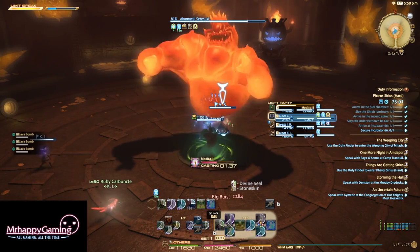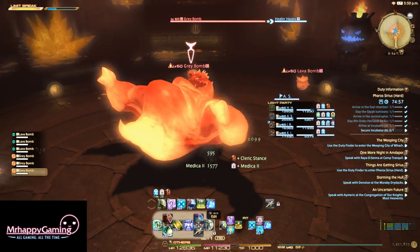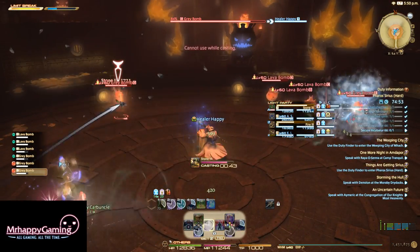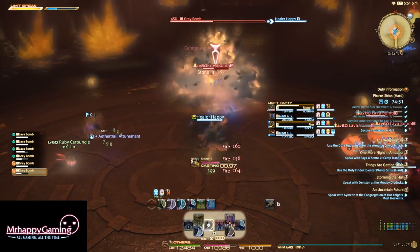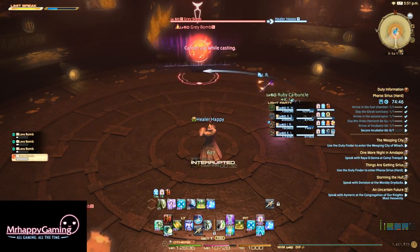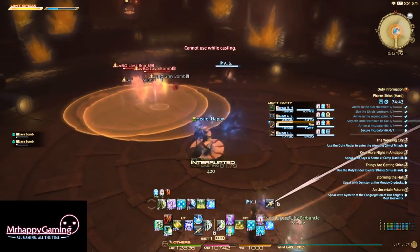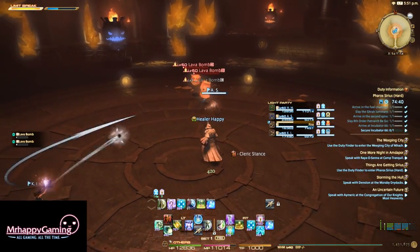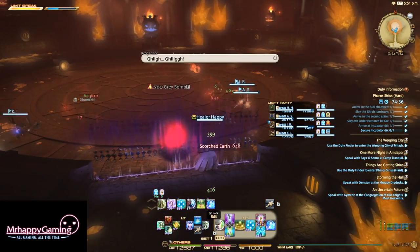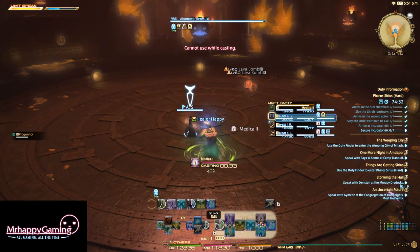Now she summons six bombs — three Gray Bombs and three Lava Bombs. The tank picks up the Lava Bombs and everyone else kills the Gray Bombs. Technically the Gray Bombs have an aggro table, but because they're spread out all over the room it's hard to really expect people to deal with them. If you don't kill Gray Bombs fast enough, they actually grow and eventually start dealing massive amounts of damage — that's not going to be the case here.